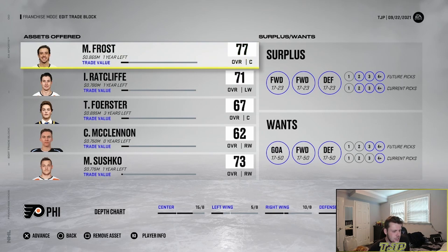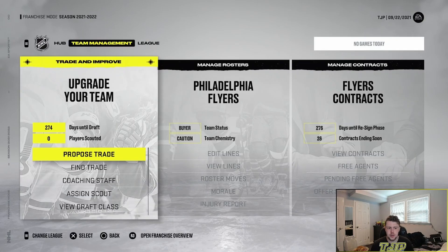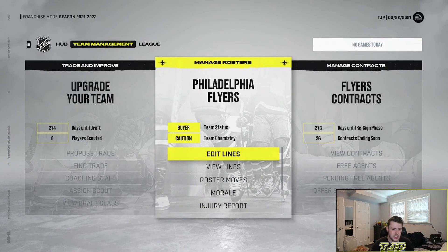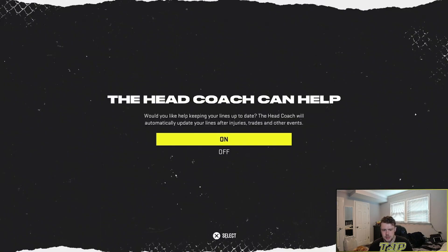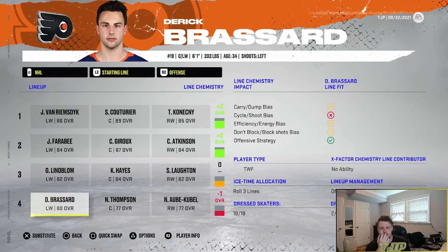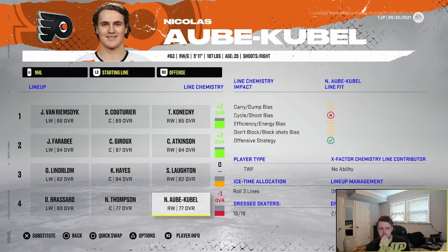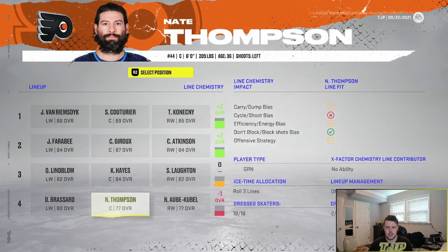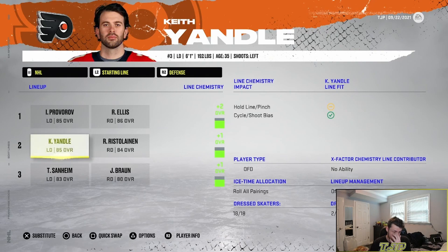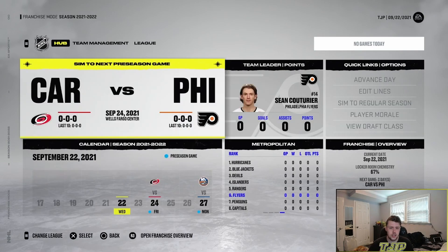I'd like to turn a couple of those defensemen and centers into some more wingers. If we get another goalie, that would be fantastic as well. Let's take a look at my lines because I'm curious to see who my starting lines are right now. This is a little bit weak. The left wingers are decent, the centers are kind of weak — we might need to upgrade that position. Although Derek Broussard could play center, so if I get a dedicated winger, Broussard could move to center and make the offense more dynamic. Defense is actually pretty solid. Maybe I can trade for a left winger or a goalie — maybe even both.